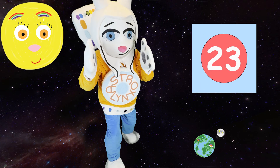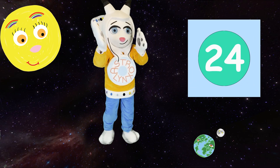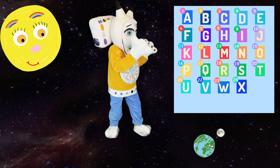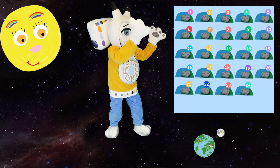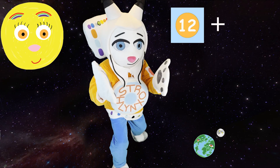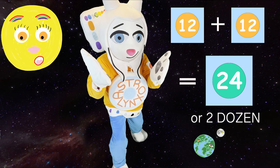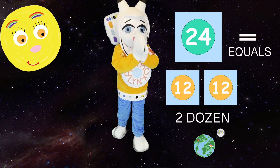Okay, we're almost there. What number follows 23? 24! That's right! Great counting, everyone! Let's see — 24 letters, 24 suns, 24 meteoroids, 24 meteors, 24 meteorites, and what about 24 astronauts? 24 times me — isn't that two dozen? Does 12 plus 12 equal 24, or two dozen? Yes! Awesome! That means 24 equals two dozen! Great job learning, everyone!